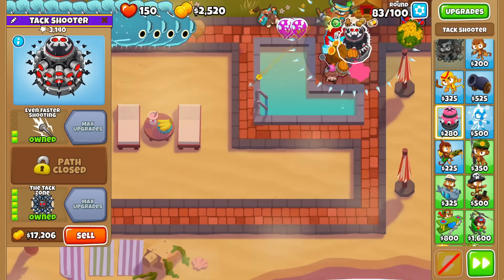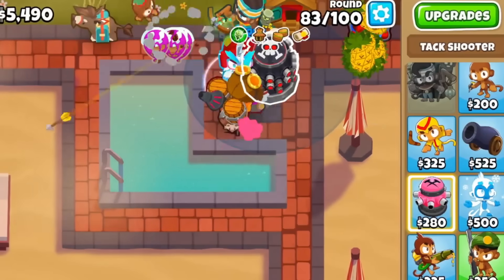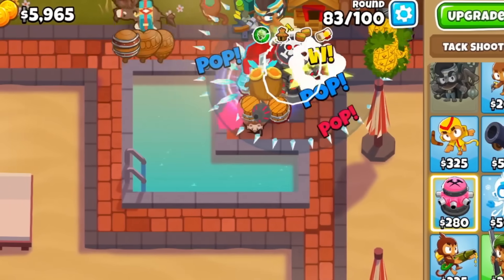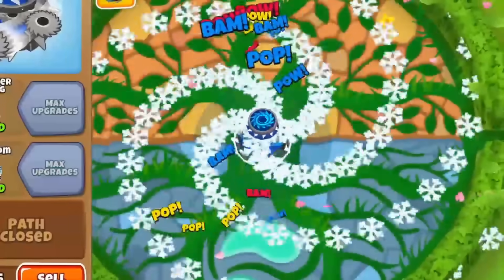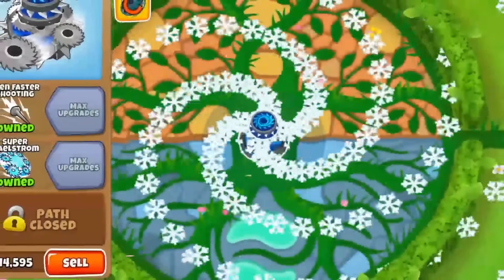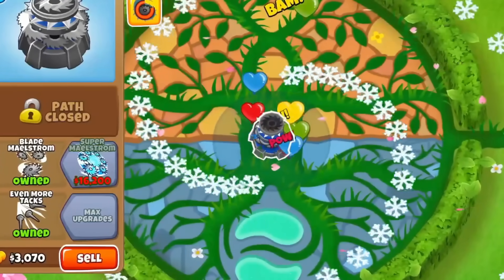On to the tack shooter, the tack zone got hit with a massive nerf, cutting its pierce down from 4 to 2 to make its cross paths more competitive. To not completely neuter this, Ninja Kiwi upped its attack speed increase from the tier 4 from 25% to 35%. As for the maelstrom, it got a cool change as its cross paths now affect its ability. Cross pathing with even faster shooting increases the ability's pierce by 66%, whereas cross pathing with even more techs increases its duration by 33% and changes the rotation direction to counterclockwise.